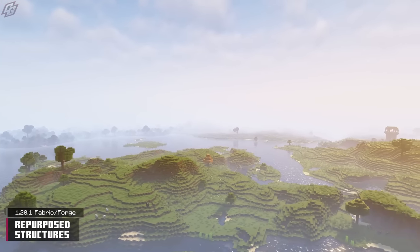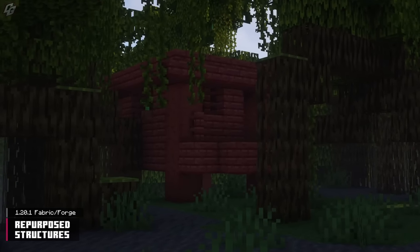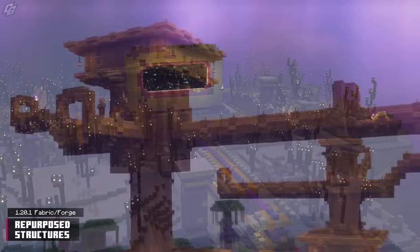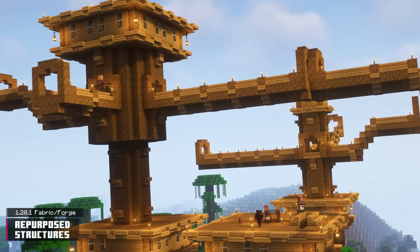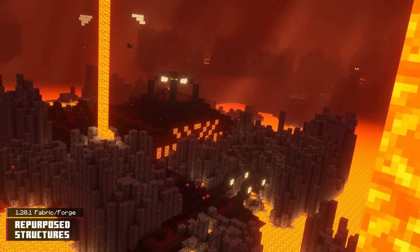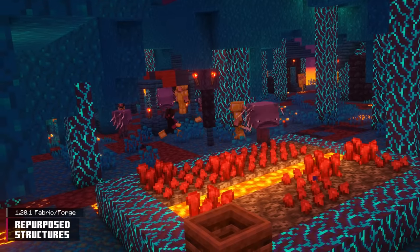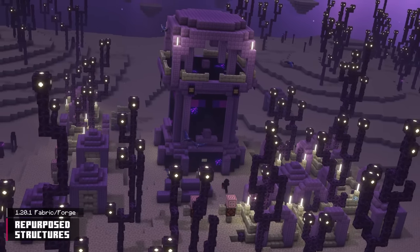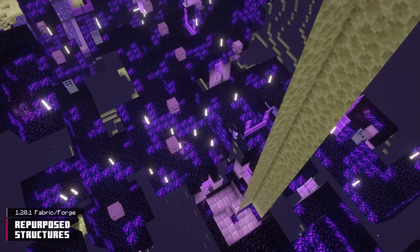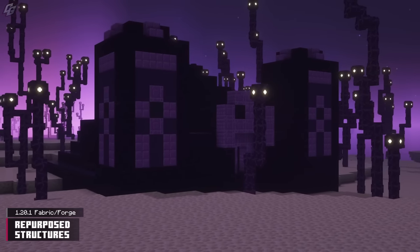Does your world feel vacant, perhaps even monotonous? If so, Repurposed Structures is here to save the day. This mod creates variants and modified versions of vanilla structures, scattering them across the three dimensions. The overworld has things like wooden end cities inhabited by villagers, and ocean-themed ancient cities guarded by the drowned. Ocean monuments home to wither skeletons, and warped villages run by piglins can be discovered in the Nether. The End has outposts swarming with phantoms, and strongholds brimming with crying obsidian, amethysts, endermites, and shulkers. Repurposed Structures offers a plethora of vanilla-friendly structures to give you a reason to go adventuring again.